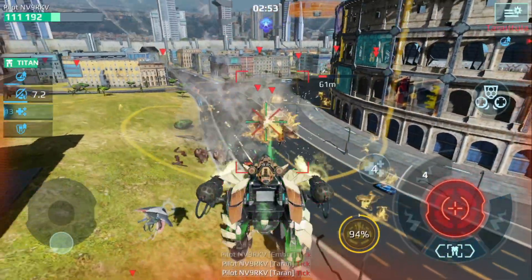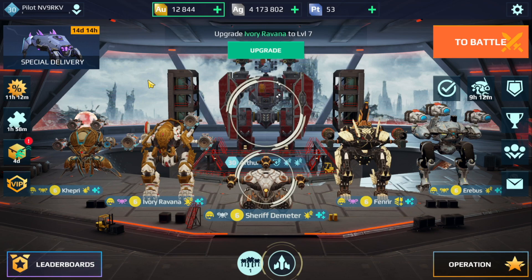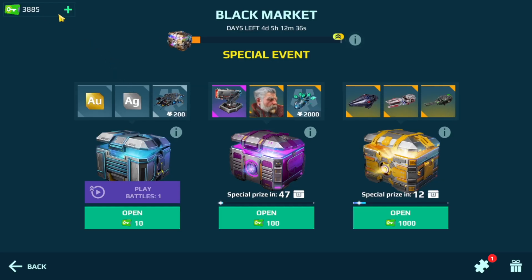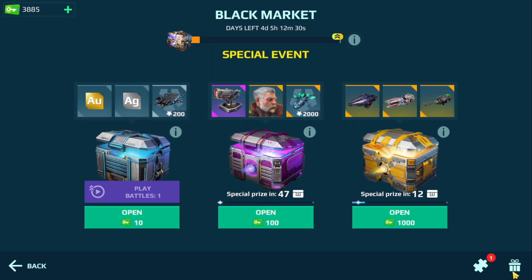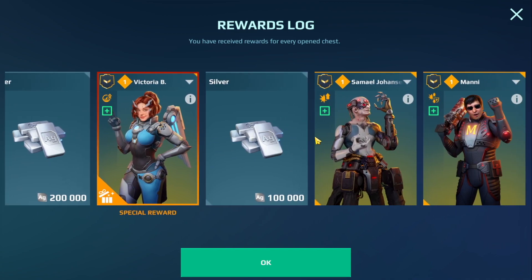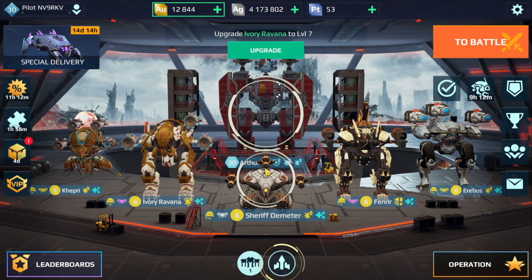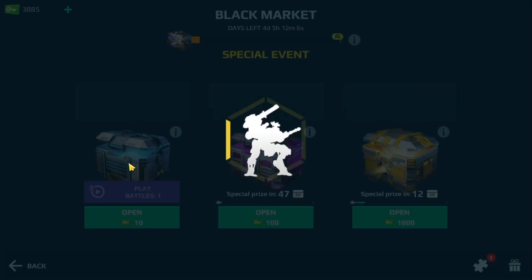I've been saving up my black market keys on this baby account and figured let's do a black market opening. We have over 3,800 keys. I actually opened a couple of these chests during a members-only live stream, so you can see the prizes I won there. I also want to play extermination mode because I need more resources on this account, and I'm curious to see how my lower-level account does in that mode. Let's get started with the black market first.